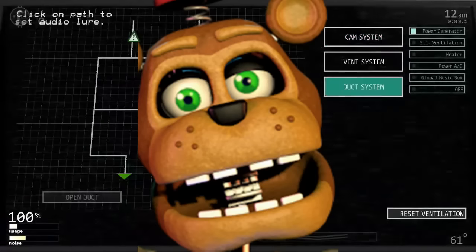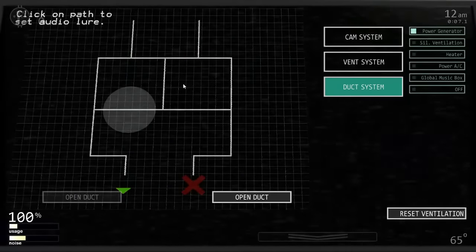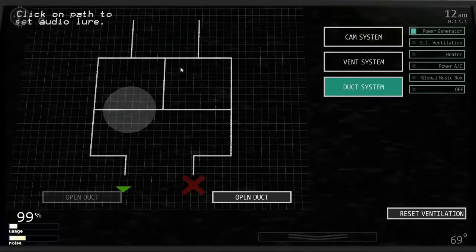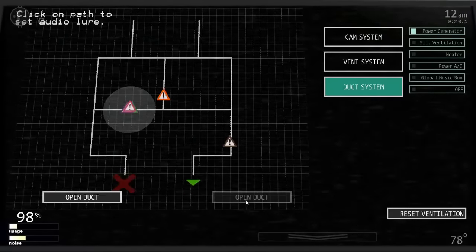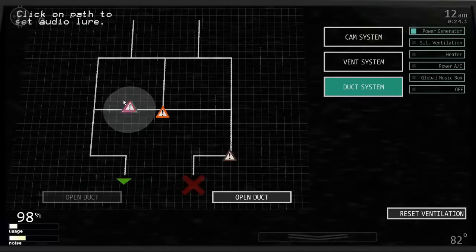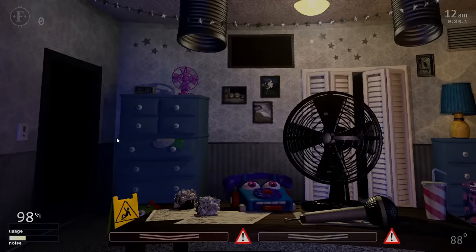Mr. Hippo works exactly the same as Nedd Bear, except he is fooled by the audio lure 100% of the time and moves every 0.95 seconds. Nedd Bear is the fastest duct animatronic, fooled by the audio lure 50% of the time. Every 0.85 seconds, Nedd Bear has a chance to move one step closer based on the 0-to-29 AI roll. Once he makes it to an open duct, every time the monitor is flipped up, he has a 50% chance every half second to kill you. Every time the heater is activated, he has a 2% chance per frame to be pushed back. The best way to deal with Nedd Bear is to activate the heater before you flip up the monitor. Neither can be death coined.